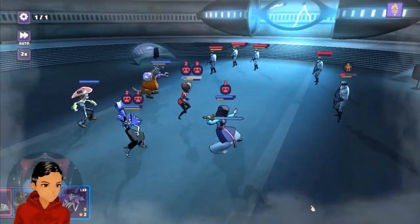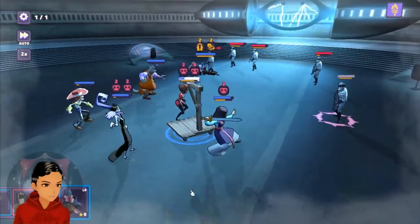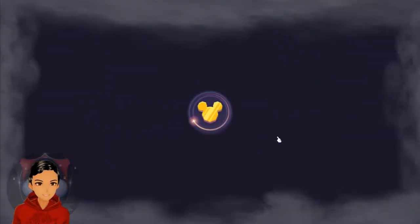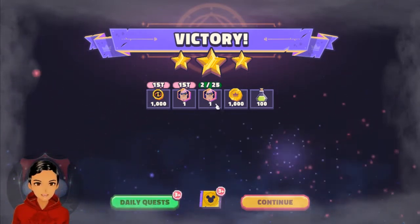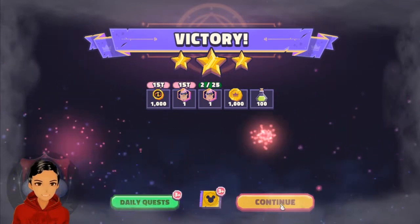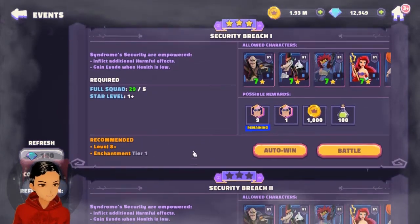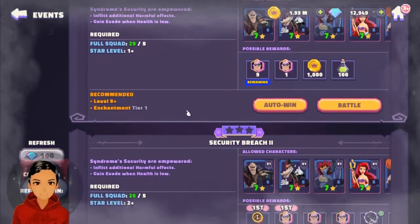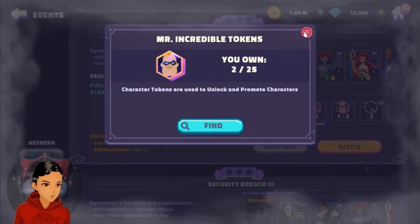A level 12 Sheriff of Nottingham is basically one-shotting these security guards in Syndrome's lair — pretty nice backdrop with the electrodes. The basic spell completely AOE'd and wiped out that entire set of guards. We get the three-star and some coins, well on the way to getting Mr. Incredible. There are nine remaining tokens on the first completion, and 15 in the second, so even clearing just these two phases gets you close to the 25 you need.